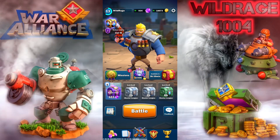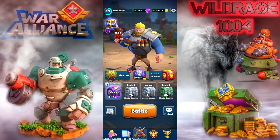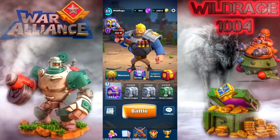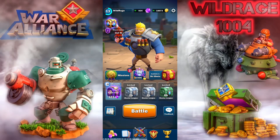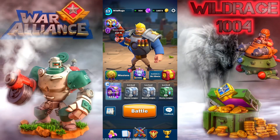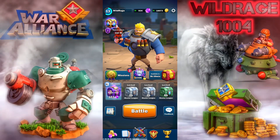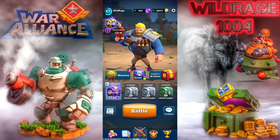Scarab: decreased stun duration of zaplings from 0.5 to 0.3, increased sapling spawn interval from 2 seconds to 1.5 seconds. Orbital Laser: increased radius from 1.4 to 1.9, increased damage from 210 to 280, and reduced damage to towers to 25 percent of the original power.